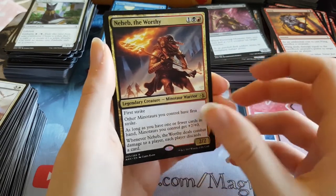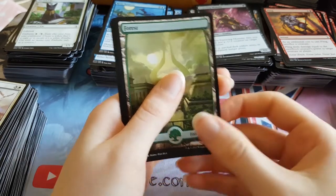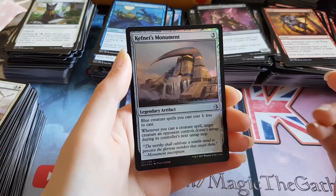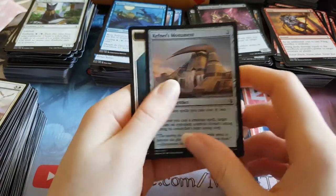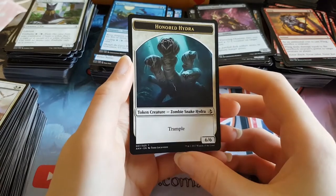No foil, I don't think. Full art Forest though — that's cool. Oh, that's an artifact — it's rubbish. There are no good artifacts in the set. Kefnet's Monument. Could have been at least the good one, which is Oketra's Monument, but no — it's Kefnet's Monument, the one that will never see any play. And an Honoured Hydra token.